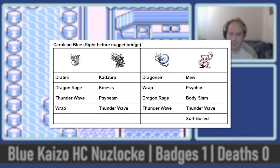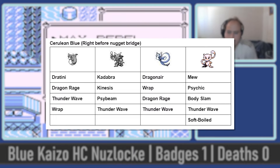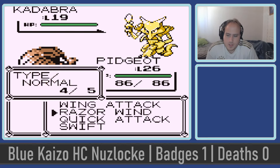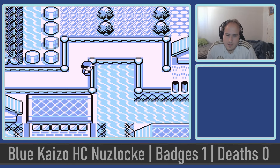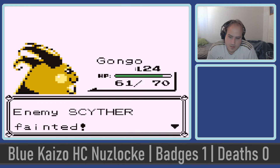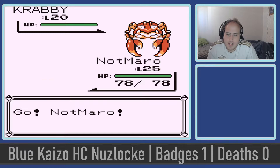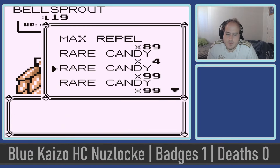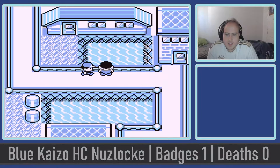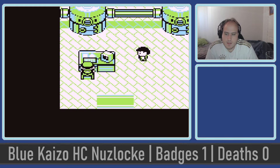Now on our hit list is a very scary rival fight — in my eyes the first possible wipe point if you go in unprepared. But a cracked Pidgeot is cracked for a reason, and it takes out Blue in just 2 seconds flat. We then fly up Nugget Bridge past a guy with a Guillotine Pinsir, getting to Routes 24 and 25 where we pick up Krabby and Bellsprout. These guys probably won't see a lot of usage, but they're good to have if I need them instead of something more valuable.